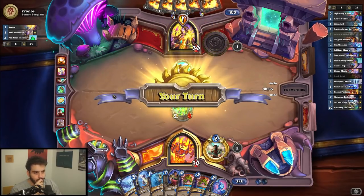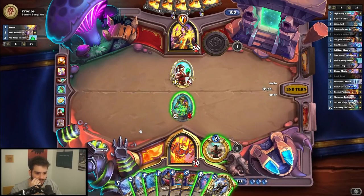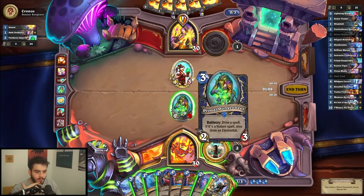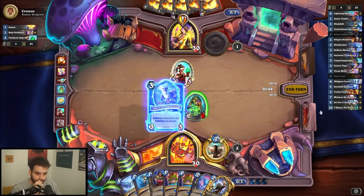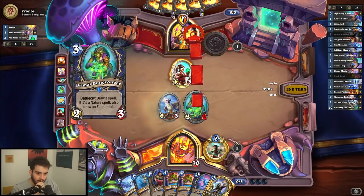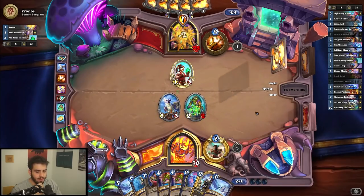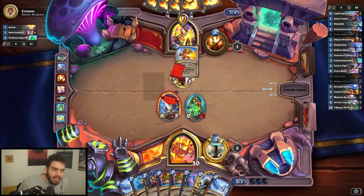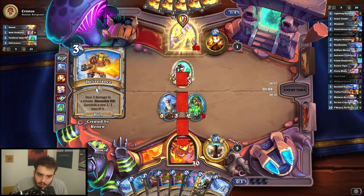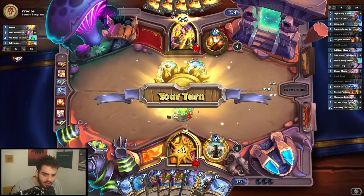That's kind of mean, but we'll let it slide. I really like the Brilliant Macaw — I could keep it, I could also just do this and freeze and draw, but it's two cards for one card. There's just no way, it's just too good. I only drew one card there so it's unfortunate, but I still think that was probably the right play.